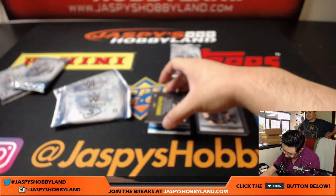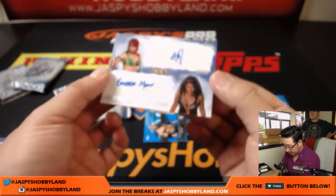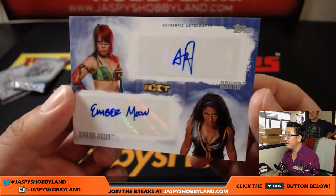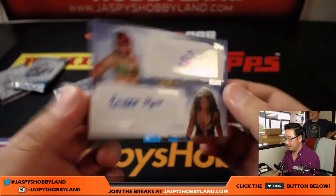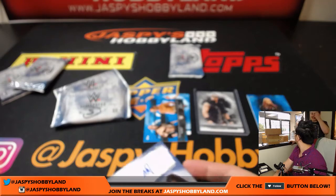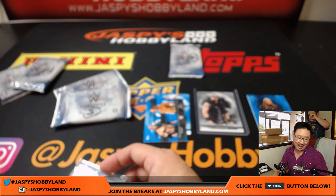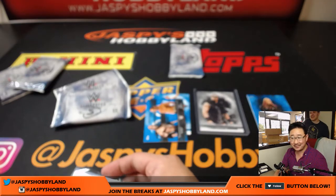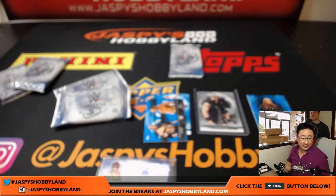And is that a dual autograph? Yeah it is. Whoa — 24 out of 25. Looks like Asuka and Ember Moon. Asuka is scary. I think Yu Darvish is married to a professional Japanese wrestler or maybe just an actress. Maybe she's just an actress.